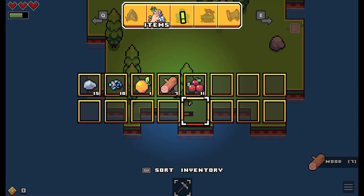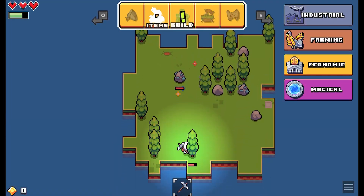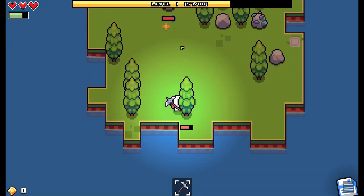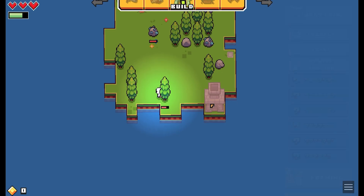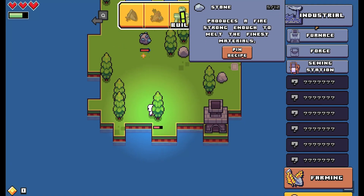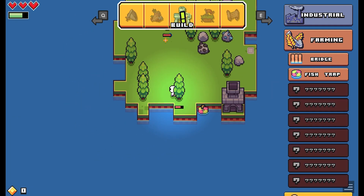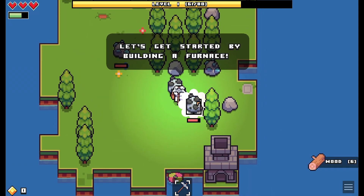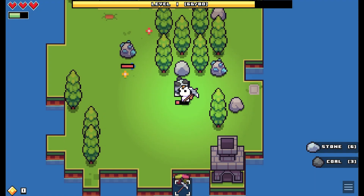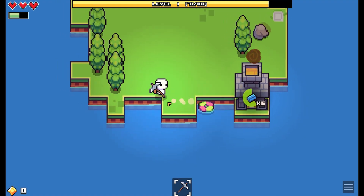I have energy if I remember right. Let me check inventory. I can build, buy land, and manage my gear. Let's build — furnace, forge, farming, bridge, fish trap. Put the furnace there. I need coal, I think, like every other game. I can craft — there we go, got that going.